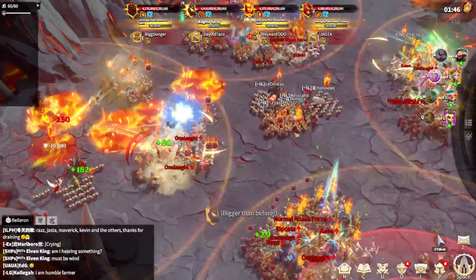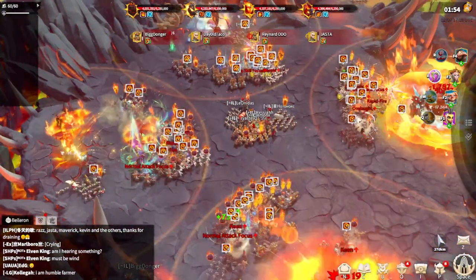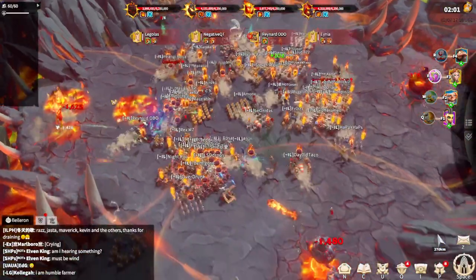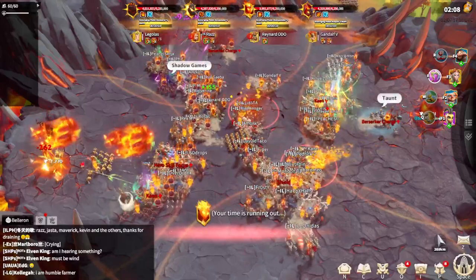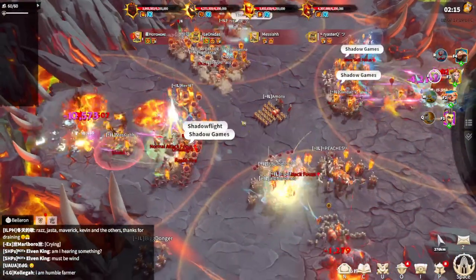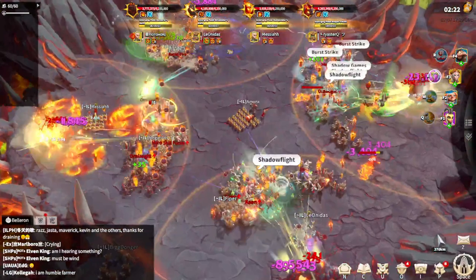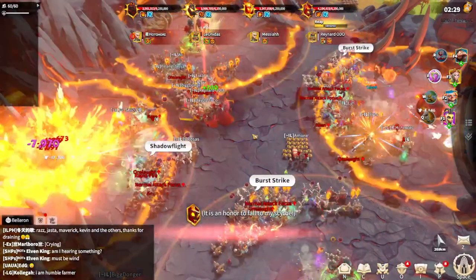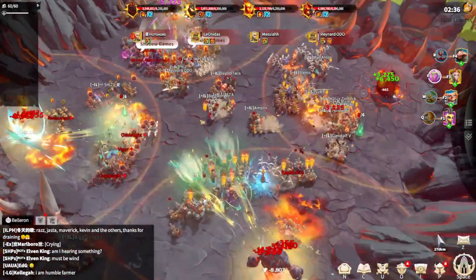The main heroes for magma behemoth are marksman and some infantry. The infantry legions are waiting until they are able to take the taunt off from every single behemoth. It's time to rotate — a couple of rotations in order to kill the magma. Every single boss here has different debuffs and different skills, so you need to be constantly communicating with your guys.